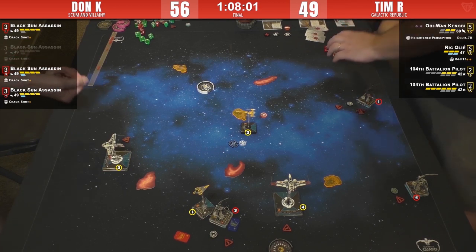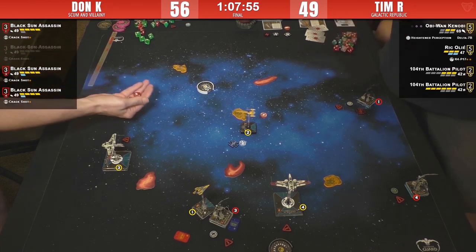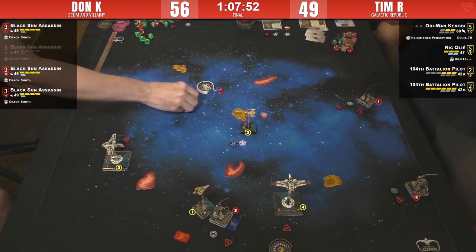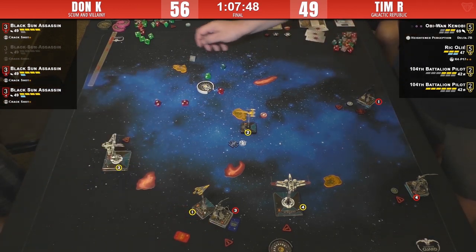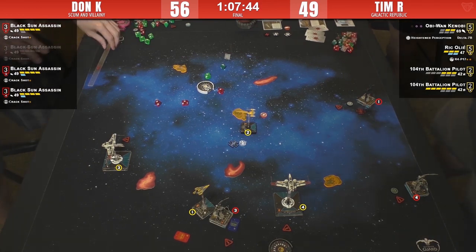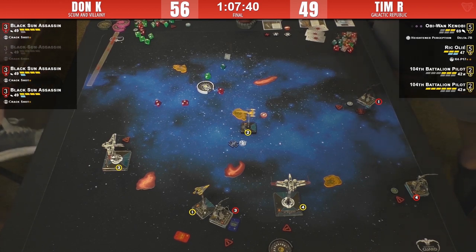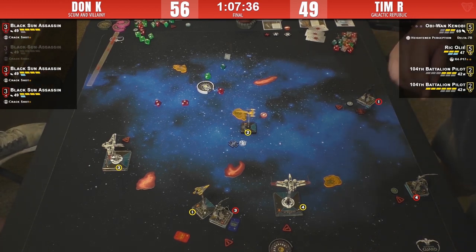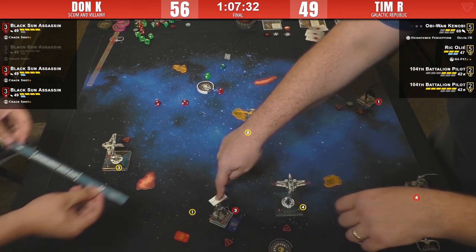He doesn't look to be in bullseye. Range three through the gas cloud — that's going to be a lot of dice, but the viper can go ahead and spend its focus if it wants. Hot — three and a free evade out of that. Three evades for Tim! They're going to check the bullseye arc for Crack Shot — if it's available that will end this. Number Three is down to two health. Bullseye — might as well spend it.